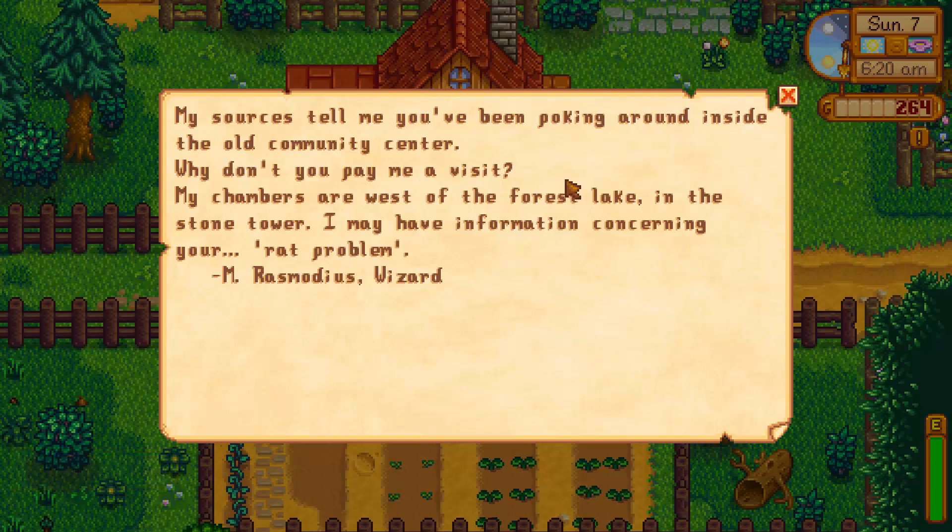We have a piece of envelope letter thing here. My sources tell me you've been poking around inside the old community center. Why don't you pay me a visit? My chambers are west of the forest lake in the stone tower. I may have information concerning your rat problem. From M. — Rasmudius Wizard. Interesting.